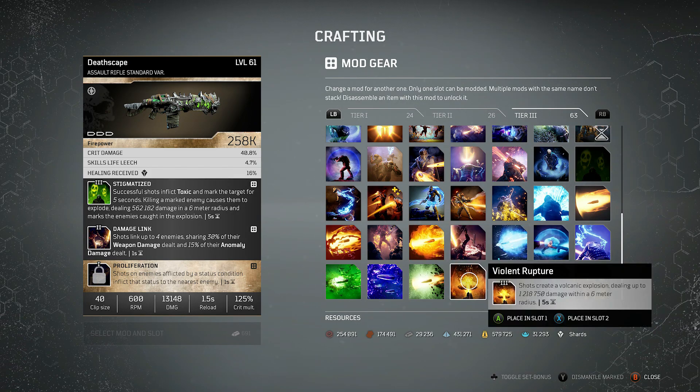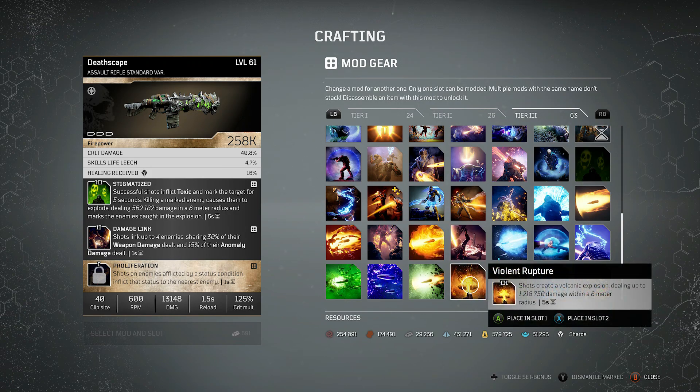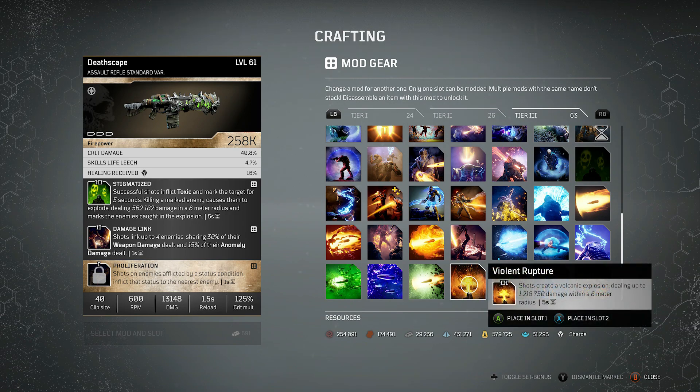Last but definitely not least, we have Violent Rupture. I really thought this would come lower because of the cooldown, but whenever I was trying it, because of the damage within a 6 meter radius, it often came around about the same — it was massive. If you've got a lot of adds around, this may well come above Stormwhip; if it's just for single target, it will come slightly below. Shots create a volcanic explosion dealing high damage within a 6 meter radius with a 5 second cooldown. I'd say this is one of the better ones to put on any weapon because it's good for both single target and group clearing.